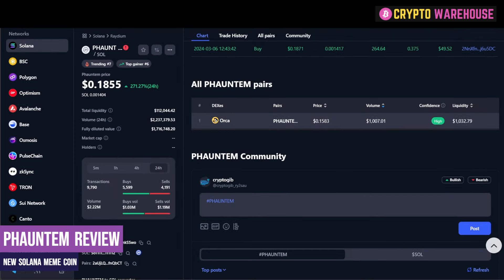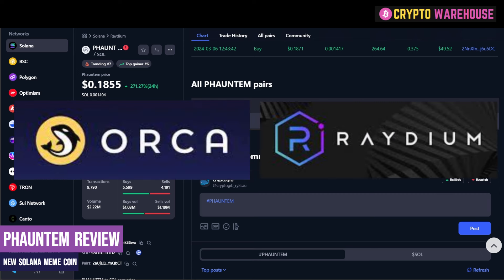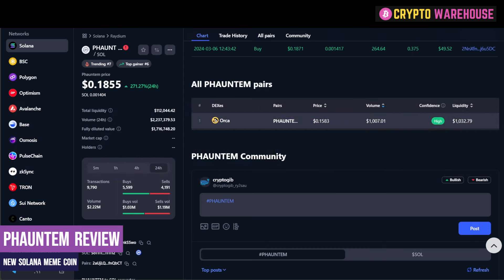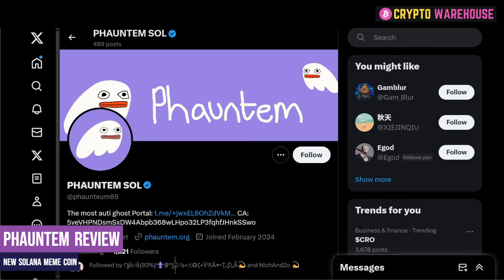Two things to bear in mind when buying this token: there are two platforms you can get it from — Orca and Raydium. I will leave a link in the description below to the Raydium page so you can go and check it out. If we head over to their social media, you will see that they have just over 1,300 followers and 489 posts. This really is a new project.